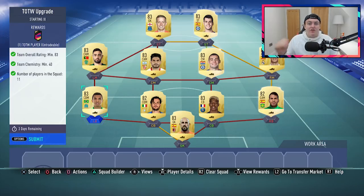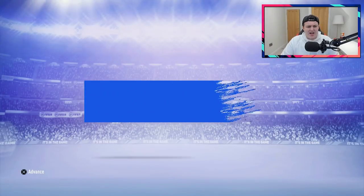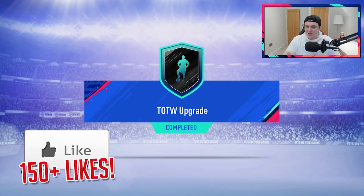The best way to do that is having 9x83s and 2x82s, and as you can see here, 9x83s, 2x82s. Pretty simple. Going to go ahead and submit that. I don't know how many I've got, but if we get some decent pack luck, I'll do a tradable one too.